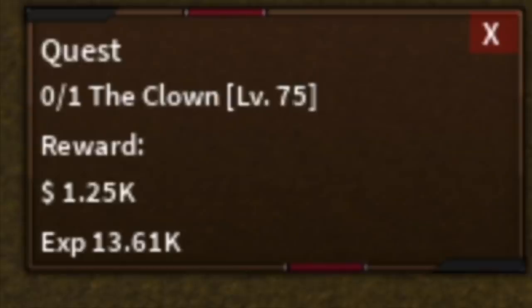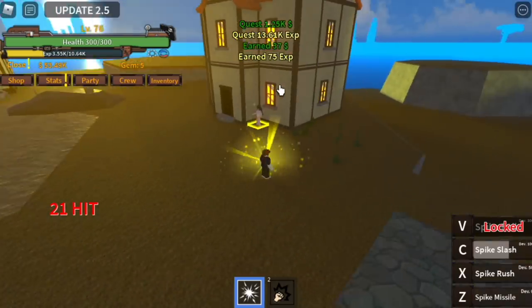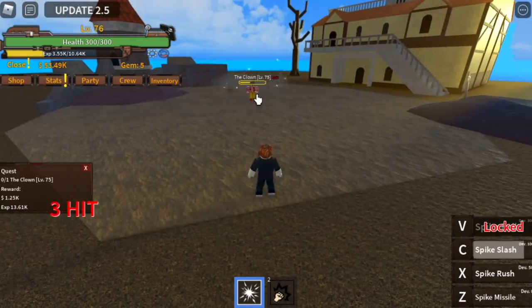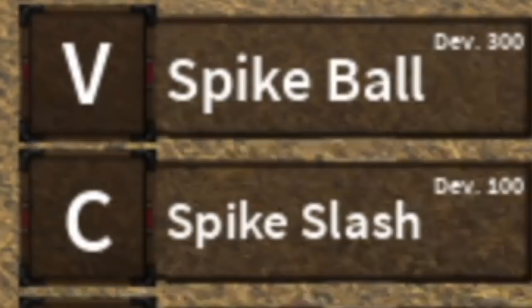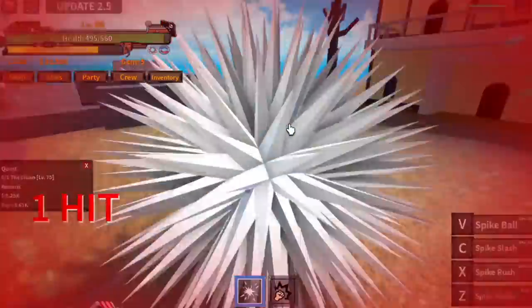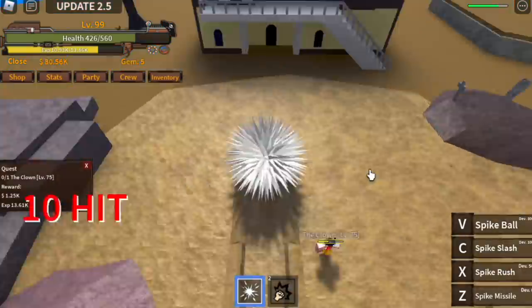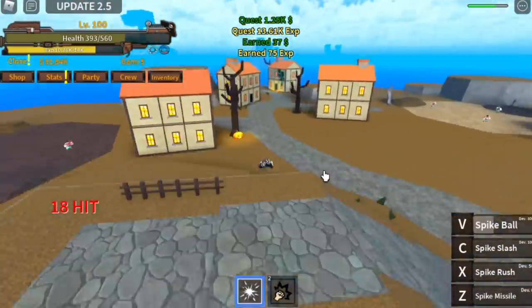When you reach level 75, now is the time to defeat the Clown. By this time you can use Spike Slash once to burst him. You're going to level up here until you reach level 100. And by that time you've already unlocked your Spike Ball. If you're going to run short distance, this is better than running, and it also damages your enemy — every enemy it passes by will be damaged.